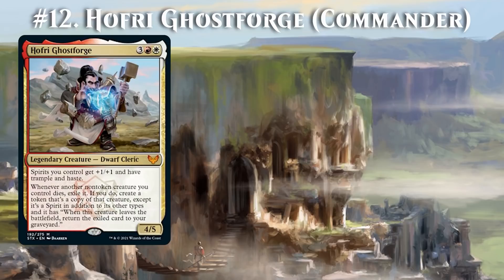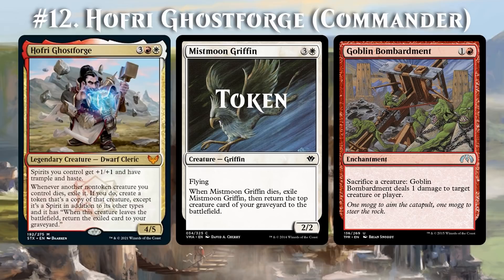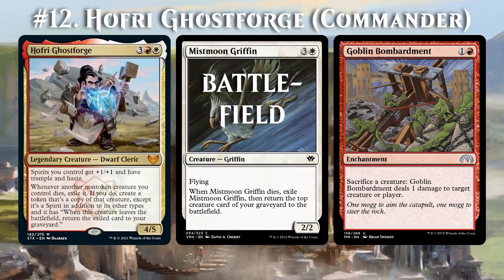Hofri Ghostforge in a format like Commander is just asking for infinite loops. One possibility is with Nightmare Griffin. Sacrifice the griffin to Goblin Bombardment, and then Hofri exiles the griffin to create a token — note that it doesn't target. Next, we sacrifice the token to Goblin Bombardment, which puts two triggers on the stack. First to resolve is the one from Hofri Ghostforge, which puts the original Nightmare Griffin into the graveyard. Afterwards, the ability from the token — 'Exile Nightmare Griffin, then return the top creature card of your graveyard to the battlefield' — resolves, returning the original Griffin to the battlefield. Then we can just loop this for infinite damage.